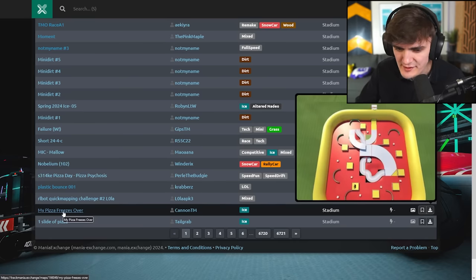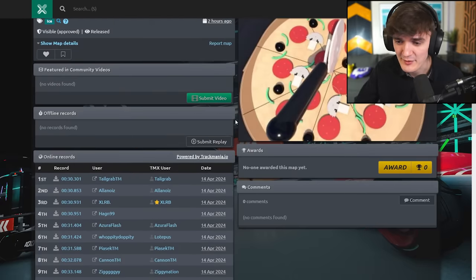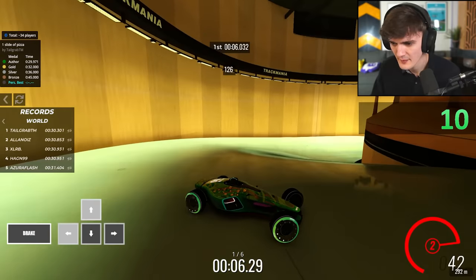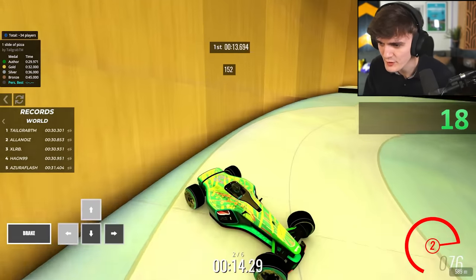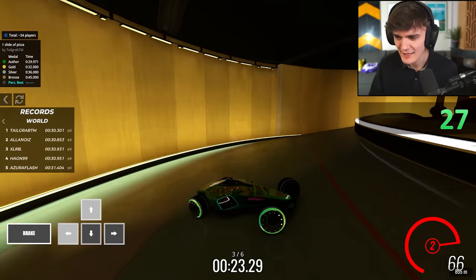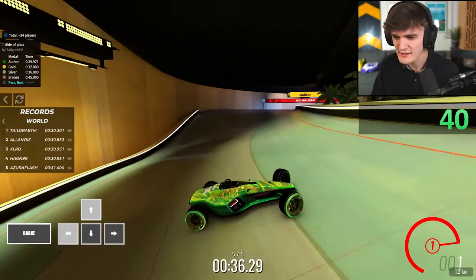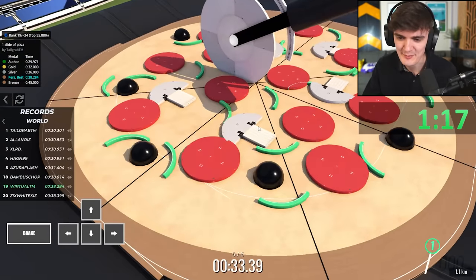Let's find another map. My pizza freezes over, and one slice of pizza — which one looks most delicious? I think this pizza looks better. This one has been played by a lot of people though. It was uploaded two hours ago and so far 34 people have played it, many of them in the ice community. Every discovery run on ice, I crash and then I say ow — it's every time. This is third gear ice. This is very underwhelming. Is this what it feels like to be the pizza dough? You don't get to be the fun toppings. You're just the foundation — the most essential part, but never seen.